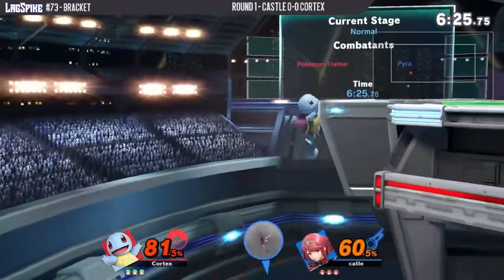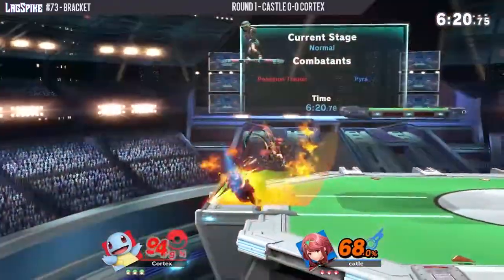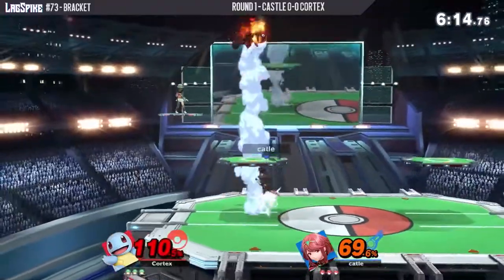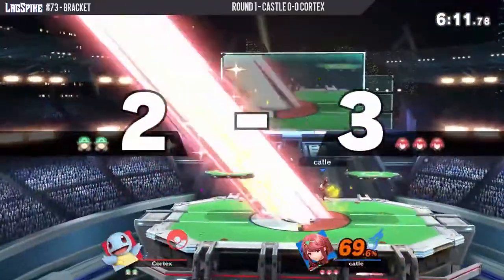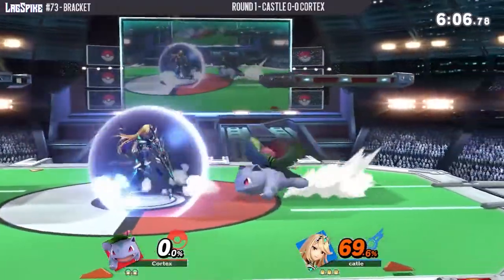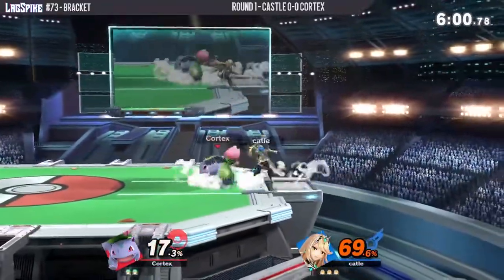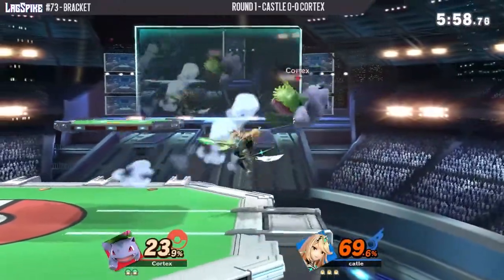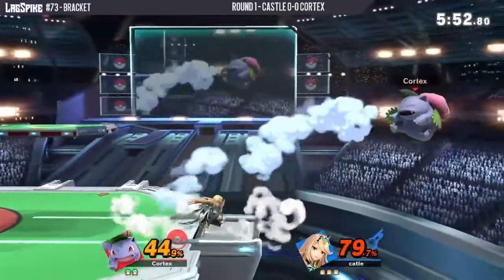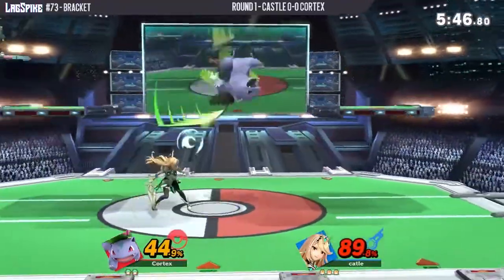It's looking pretty even so far. Cortex is trying to hold on this ledge trap — a little too hasty on that grab. Castle has a lot of stage control and is finding these down airs. That Pyra down air — wow, actually just killed! I was going to say it sets up into the up smash, but sometimes it just evaporates someone. We are seeing Castle switch into Mythra here as Ivysaur comes out on stock two. Pokemon Trainer does get forced into a Pokemon swap when a stock is taken, and you can use your iframes to swap back to the Pokemon you want.